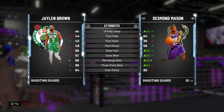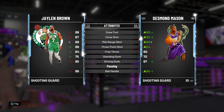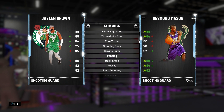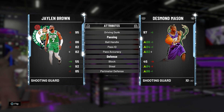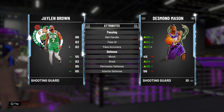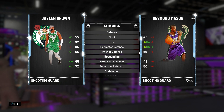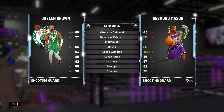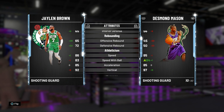Jalen Brown's driving layup is 86, not really good in the post, draw foul 86, close shot 87, mid-range 88, three-point 89 — that's good because with a coach it can go up to 93 or 94, and put a shoe on him too. Free throw 84, driving dunk 95. Ball handle 86, pass IQ 82, pass accuracy 86, steal 92, perimeter defense 85. This is looking like a Jimmy Butler clone — a little less athletic but maybe a better shooter.